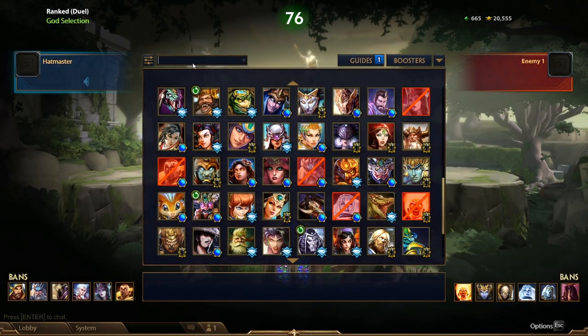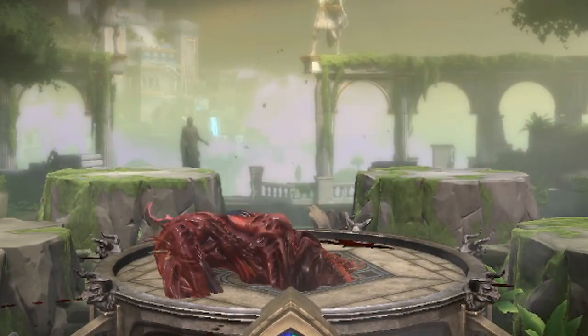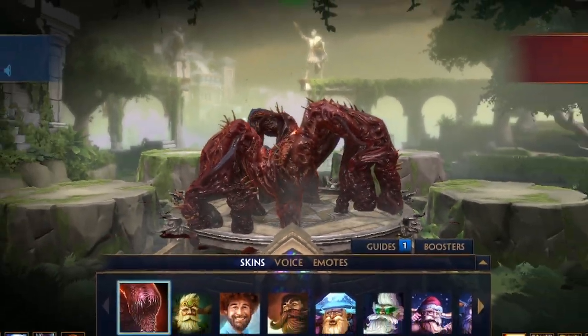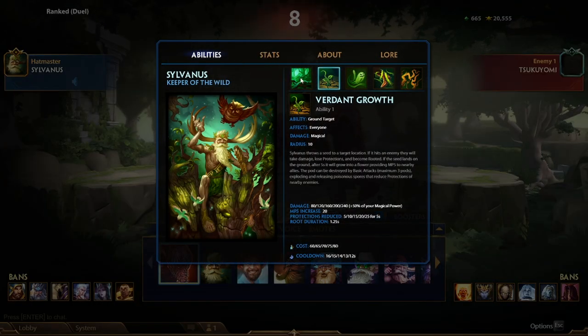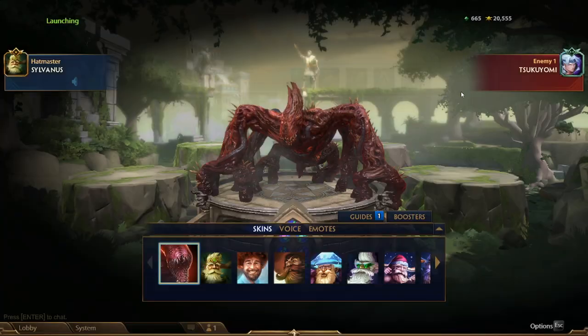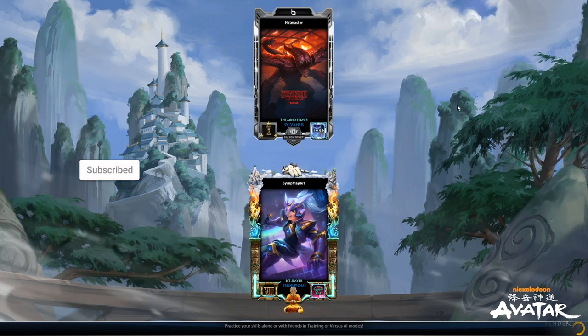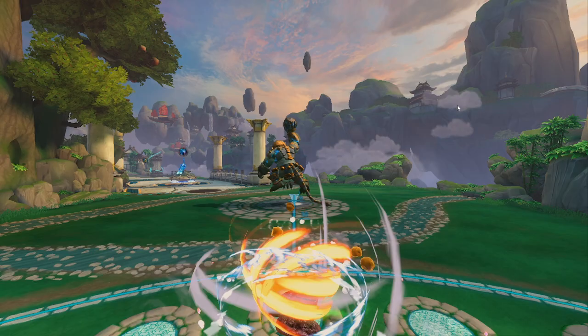How's it going everybody? Today we're gonna be playing some Sylvanus to kind of see how the new passive is. Here it is if you want to read it, but basically whenever he uses an ability it's gonna place a seed pod, and then if someone picks up the seed pod he gets reduced cooldowns by 0.25 seconds and he gets mana back.